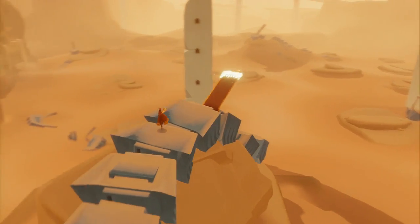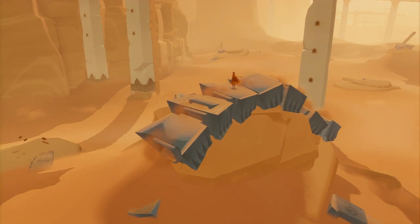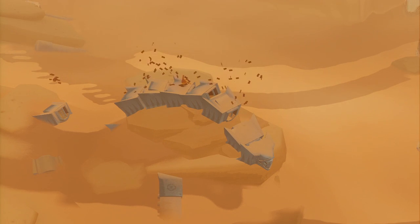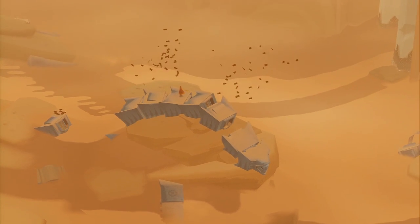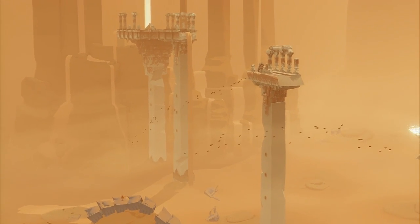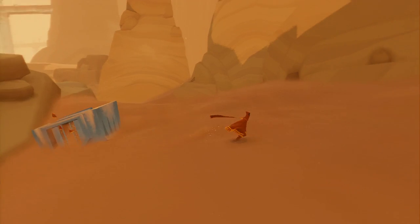Once you've done it, it sets off this reaction, opens up the containers, and out flies all these bits of material, which then fly up in this lovely majestic way to the broken bridge and form these beautiful bridge repairs — it repairs the bridge in a way with the lovely magical stuff.